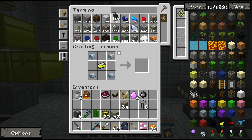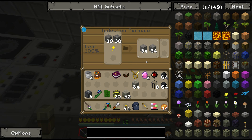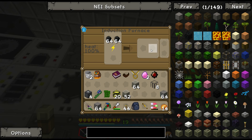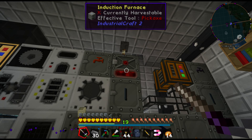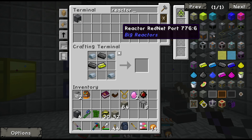Graphite is what I need — I thought that was stone. Might as well let this finish cooking up the stone, just in case I ever need it. There we go — graphite! Twenty-eight. Reactor, reactor.